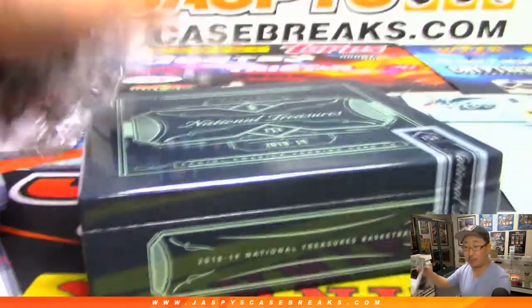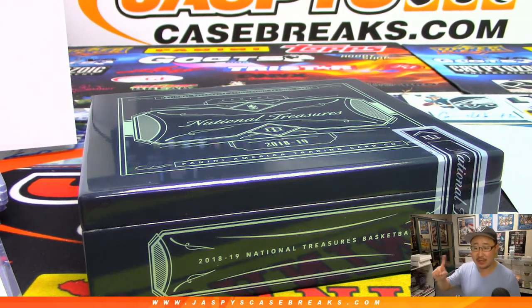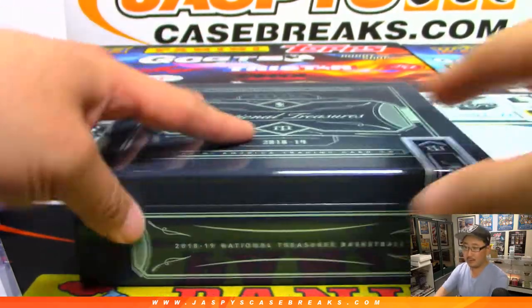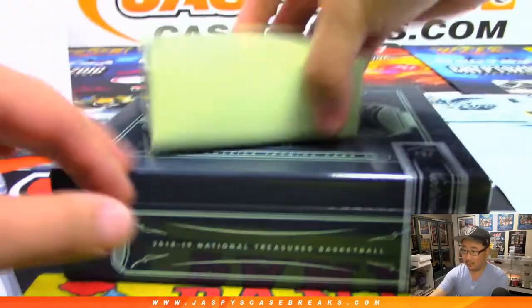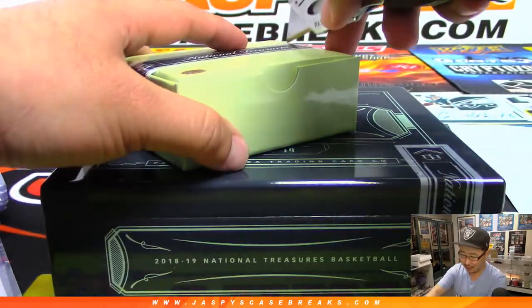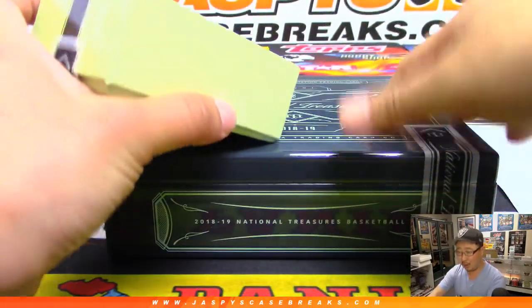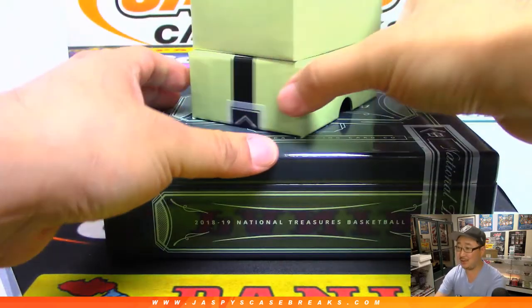We've got a couple random number block team spots for pick your team three on jazbeescasebreaks.com. The Mavs one is already sold out, the others are selling out, and we've got one team to buy straight up in pick your team three — go get it folks before it's all gone. Rex, it's about a $20 card — we'll offer Jeremy Tillman $50 for it, see if he takes it. He might want some zeros added to that though.